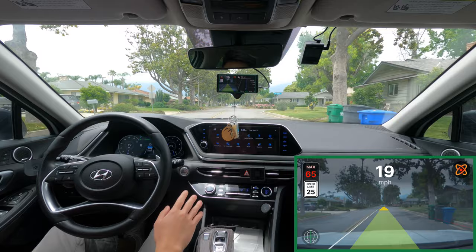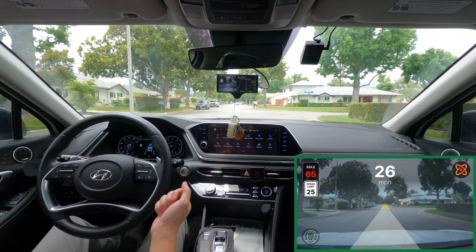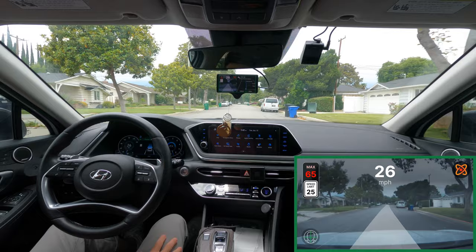I will modulate the accelerator often just because experimental mode tends to drive a little slow. You'll also see me assist the steering wheel every so often just because sometimes it feels like there isn't enough torque to complete the turn, so I'll give it a little help here and there. If the border on the screen ever turns gray, that means I'm overriding something, whether that's the accelerator or the steering.